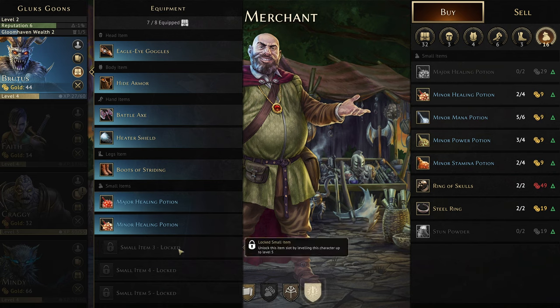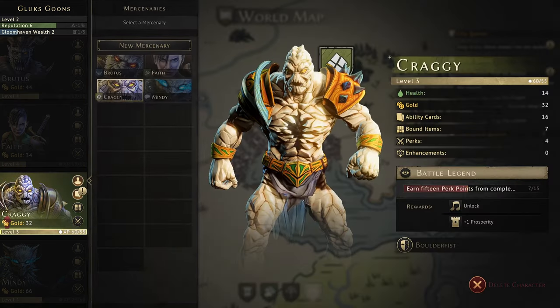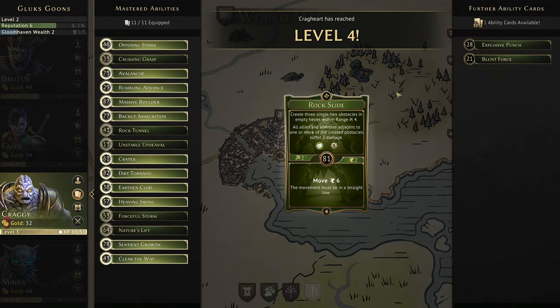We need to get to level five before we can unlock a fifth slot for small items, so I don't imagine doing too much of that yet. But it's good to know about. Craggy here has also leveled up to four. Rock Slide: create three single-hex obstacles in empty hexes within range four. All allies and enemies adjacent to one or more of the created obstacles suffer two damage. That seems great. Move six, but the movement must be in a straight line, and Craggy does also suffer for movement.